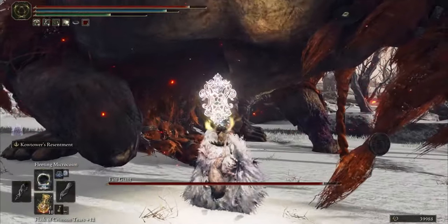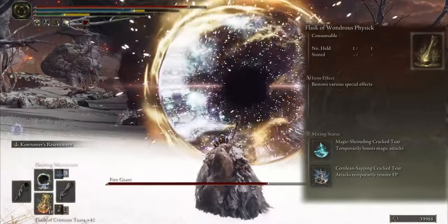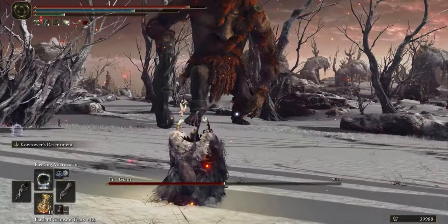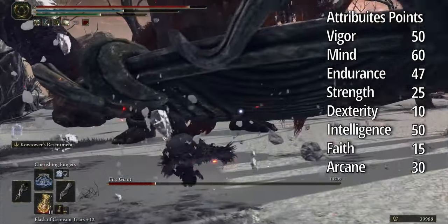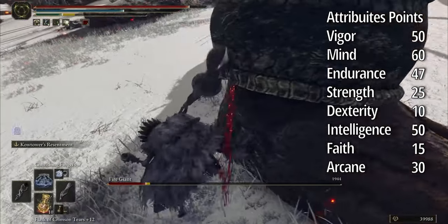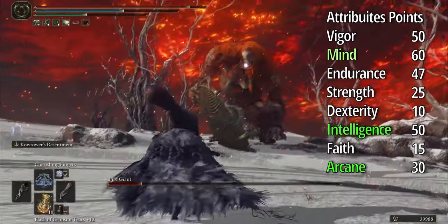For flask I mix two status boost magic attacks, and the next one temporarily restores FP. For attribute points, if you want to deal more damage it's better to focus on Intelligence and Arcane, and if you just want to increase FP then increase your Mind.